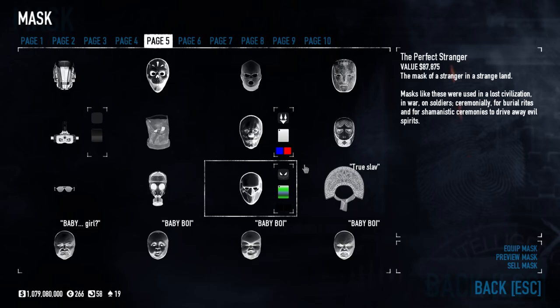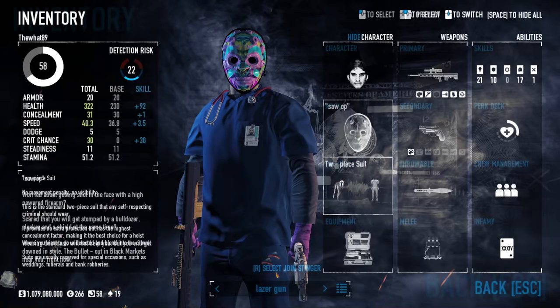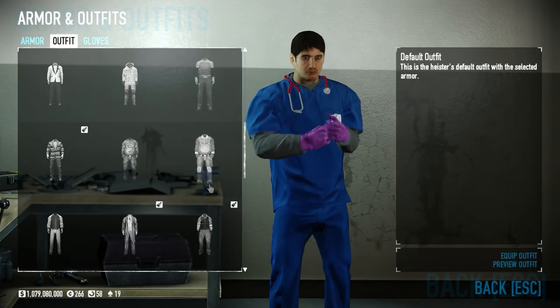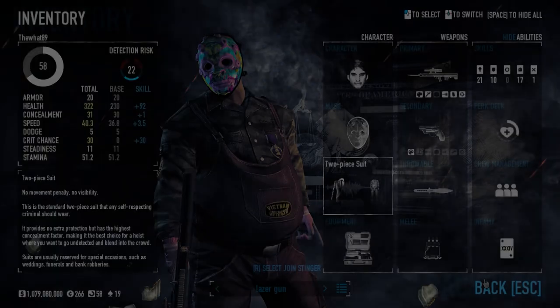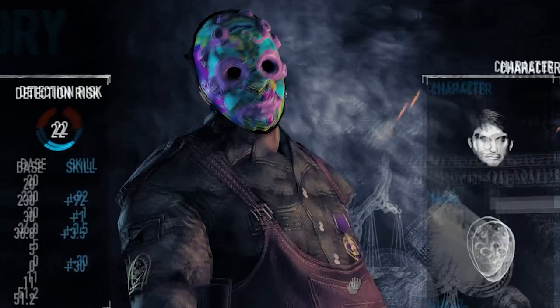Step 1: Aesthetic. If you want to use the saw, you better look the part. Choose a nice colorful suit and a vibrant mask to represent your undying love for all things sharp and circular. That ought to do it.